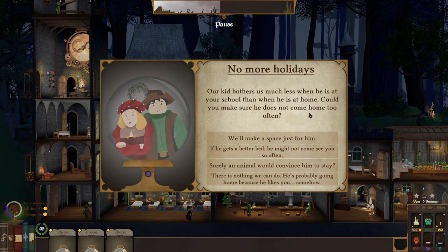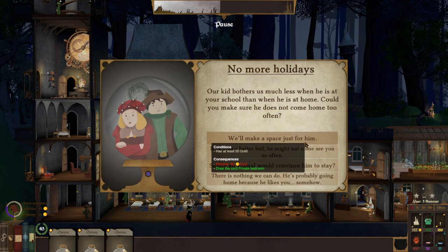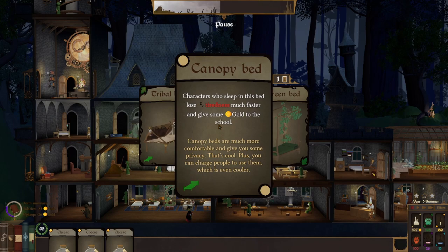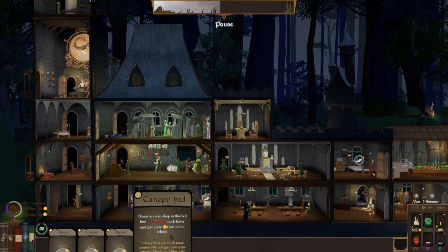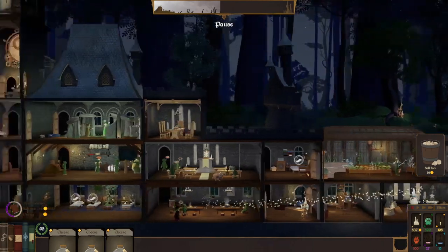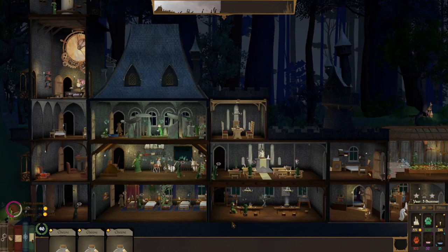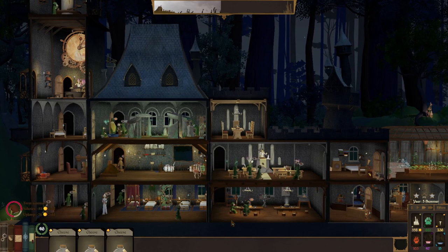Our kid bothers us much less when he's at your school than when he's at home. We'll make space just for him. If he gets a better bed, he may not come see you so often — private bedroom. I can draw a card but lose a little bit of natural mana. Let's choose a card out of three. Let's go with the canopy bed — I like the canopy bed. Put it here in the dorm. Hopefully people use that — gives us a little extra money, and extra money is always good.